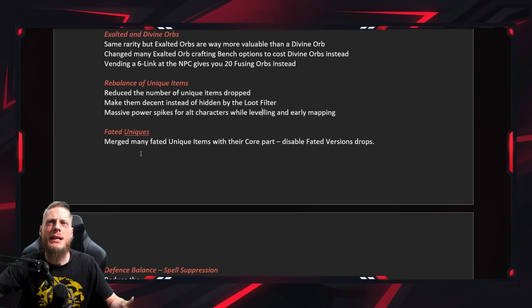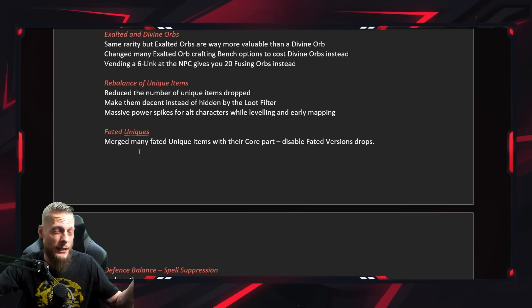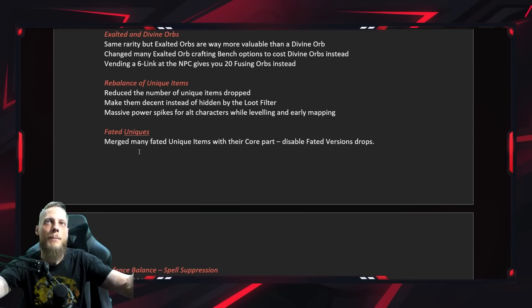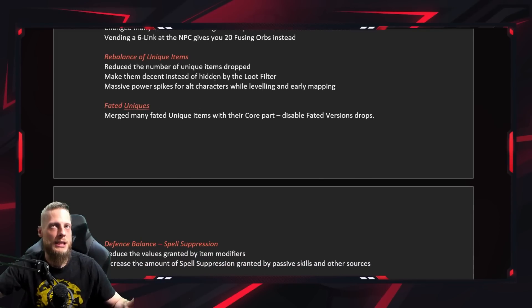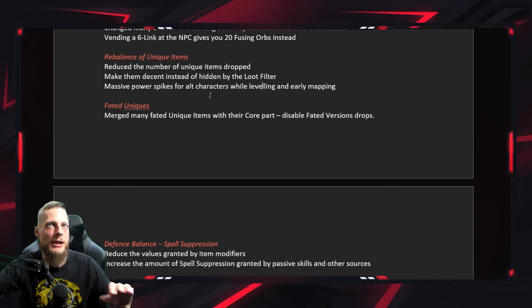Fated unique items: they started merging fated uniques since the Prophecy league was removed. For example, there's still the Atziri's Mirror and Atziri's Reflection — the fated upgrade version. They take the base item and the fated item, mix them together into a decent item, and get rid of all the fated stuff and prophecy mechanics. Overall every unique that had a fated version is usually a lot stronger than it used to be.